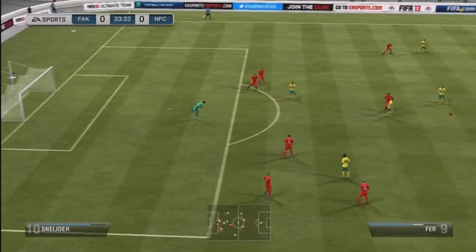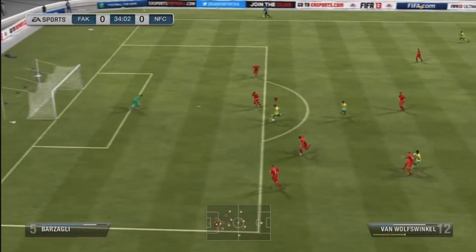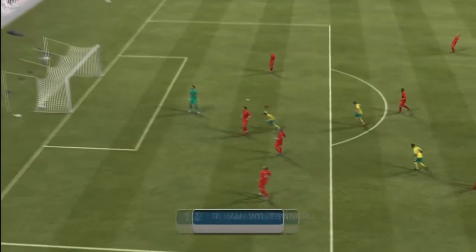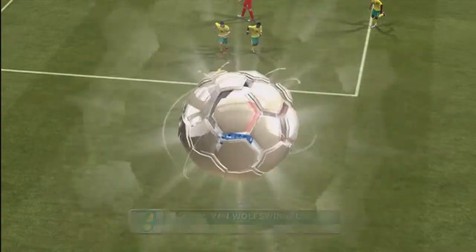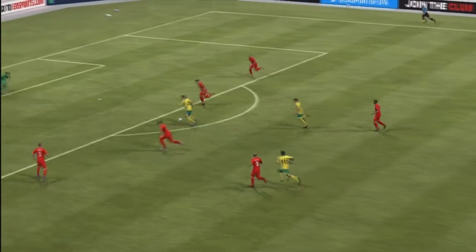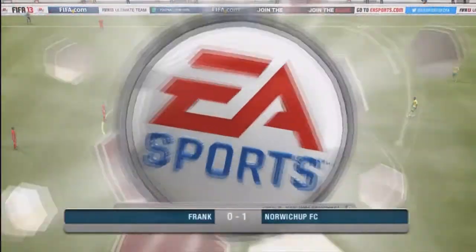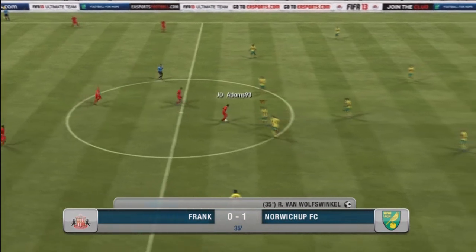Had an effort from there — probably was never going to beat Buffon, but had a go anyway. Go on, Ricky! Ricky van Wolfsvingel, 35th minute. Bit lucky — I do hate those goals where you throw it out and they head it straight back. But we are 1-0 up with Ricky van Wolfsvingel against Frank — 1-0 up, really against the run of play.